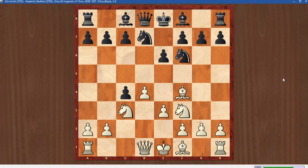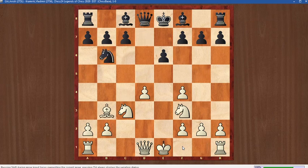White played e3 with the idea to capture on c4. Black played a very interesting move: b5. Instead of b5, black can play knight d5 to attack this bishop. If the knight captures the knight, then the pawn will capture and be supported, and black will have an extra pawn. After knight d5, bishop into c4, knight captures on f4, pawn captures on f4 — this is a very theoretical line.